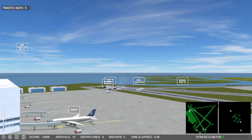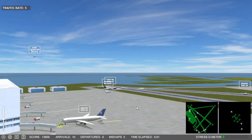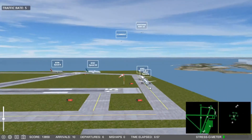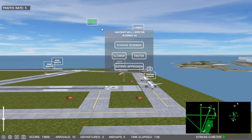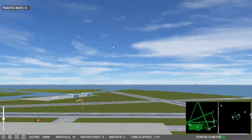Future Jet 2-6-7 request taxi. 5-5-4-6, expedite off, runway 2-6. Future Jet 2-6-7 on the pushback. Boy, all of a sudden I have a bunch of planes here again. Future Jet 7-5-4, cross runway 1-5. Steel Flight 1-5-8, cross runway 1-5. A couple things done at once here.